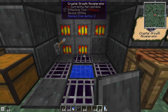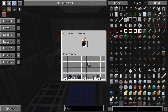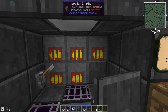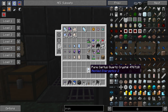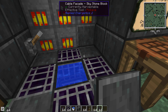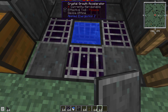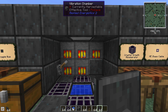The accelerated crystal growth is so much faster, and it didn't take much coal at all — we generated a whole stack of Certus quartz crystals. You can throw multiple stacks in at the same time and they'll all grow simultaneously using the same power. It's how long they're running that determines power used, not how many crystals. So if you do them all at once, you save power.